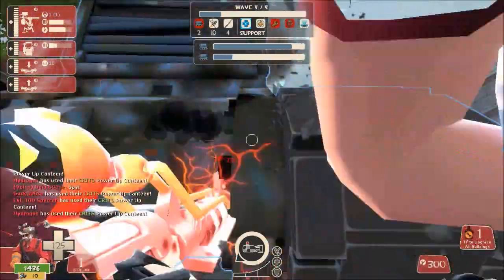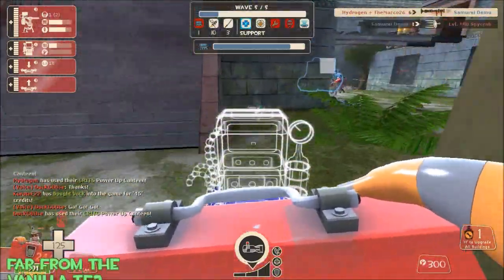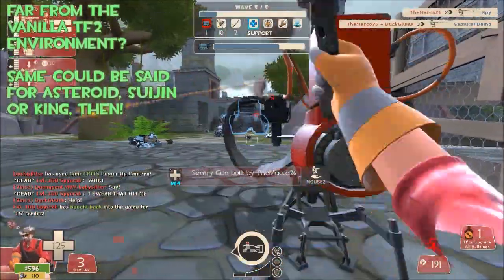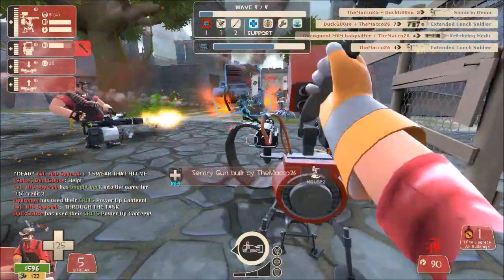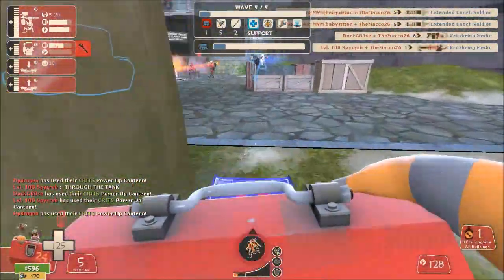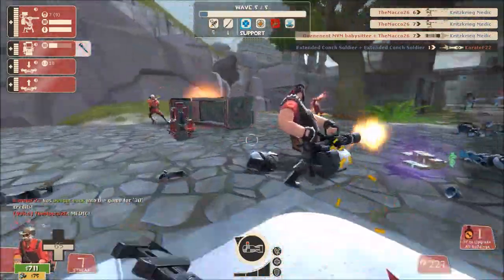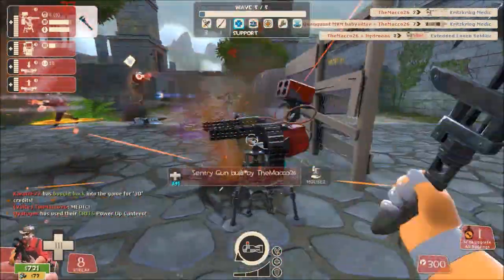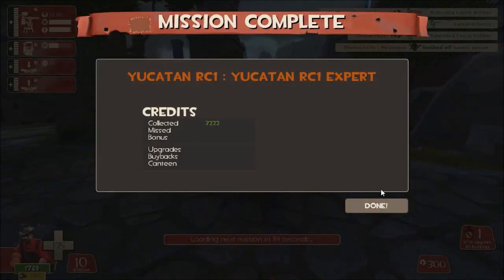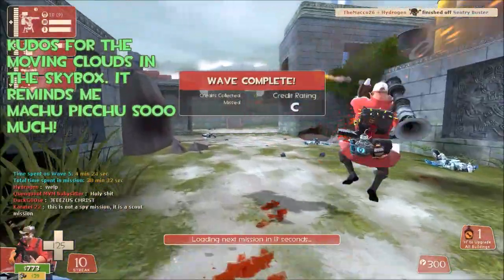If you like this map, I may agree with some that it is a clear deviation from the stock TF2 ambience and environment. The Inca ruins don't fit exactly the other intellectual properties Valve is used to, but that argument could be made against Asteroid, Suijin, Kong and many others too. Still, they are beautiful. I've been intrigued to see it at night maybe, but that might be a bit too much to ask of Snowbat. The work around the moving clouds in the skybox is wonderful in my opinion — it reminds me of when I visited Machu Picchu in Peru.